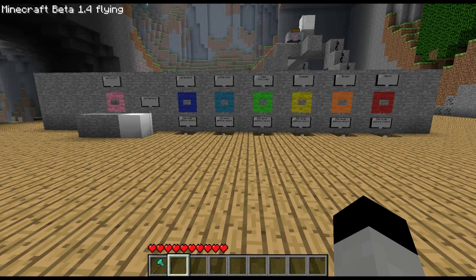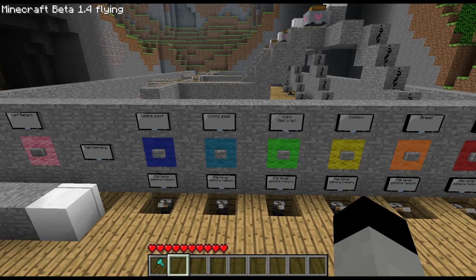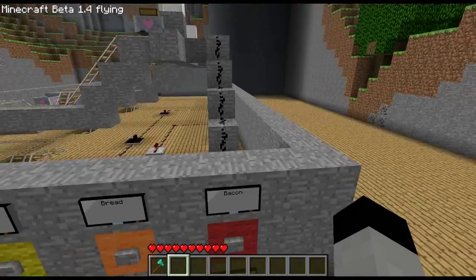Alright, so hopefully you're at least somewhat intrigued as to how that works. So here we have our vending machine, and unlike ones in the past it was actually made using the piston mod. I seem to be sort of a fan of that if you can't tell. Anyway, I can't wait till it's actually implemented into the vanilla, but that's for another day. For now I'll explain how it actually works, starting from where you hit the button. I'll start with the bacon because it corresponds to this first cart right here.